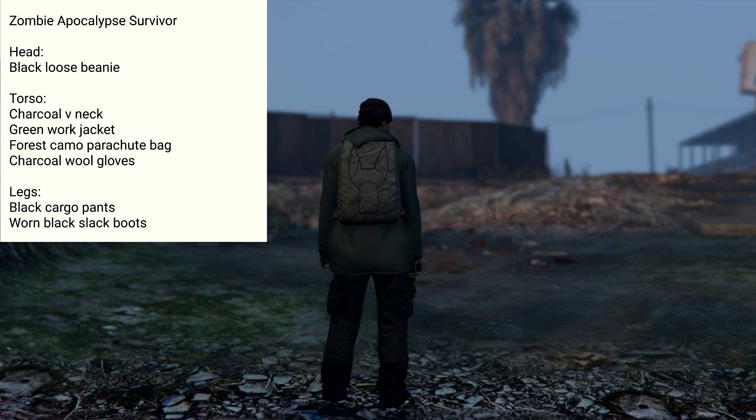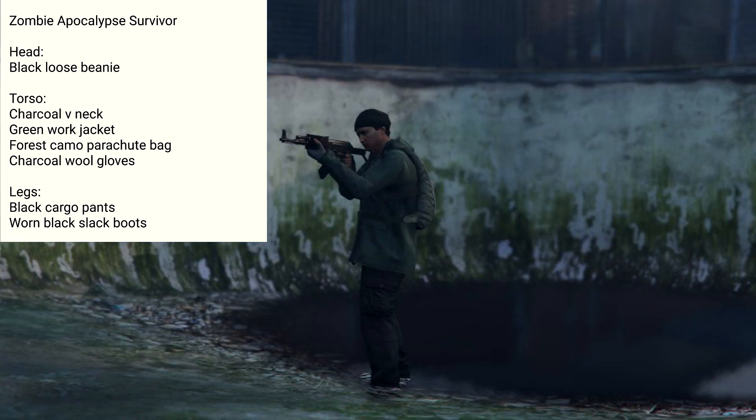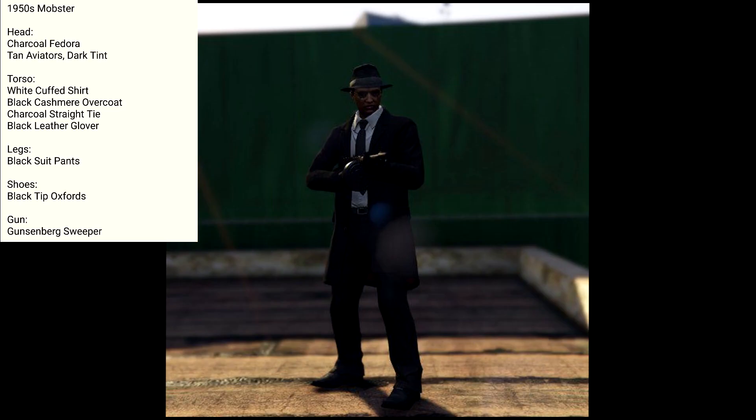Here we have one from Jordy Plays — there have been a ton of apocalypse style outfits but I personally like them, so I include some in these episodes. This one is his Apocalypse Survivor: charcoal V-neck with the green work jacket, forest camo parachute bag, charcoal wool gloves, black cargo pants, worn black slack boots, and a black loose beanie.